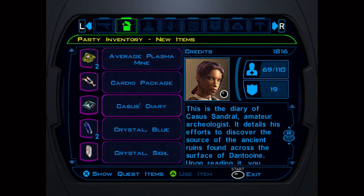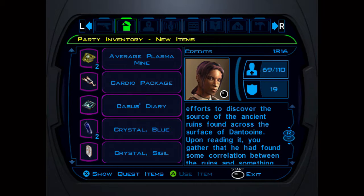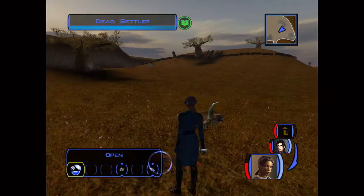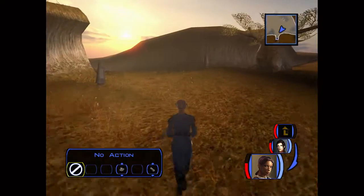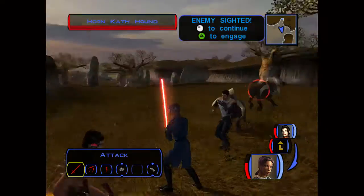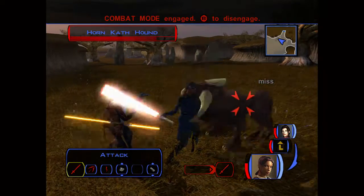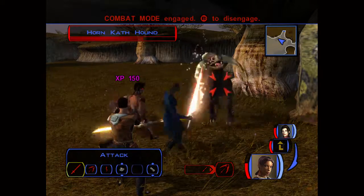Amateur archaeologist. It details his efforts to discover the source of the ancient ruins found across the surface of Dantooine. Upon reading it, you gather that he had found some correlation between the ruins and something called 'the rock.' Well, he's dead now, so whatever he found clearly couldn't have worked out that well for him. You're never gonna sell me that your work is successful if you end up dead while doing it. That is not the sign of a successful job.